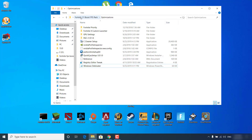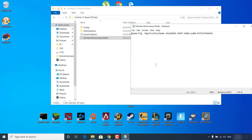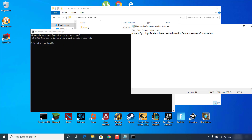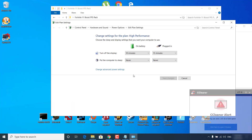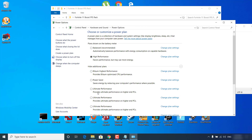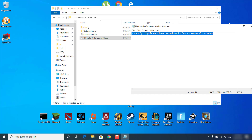Go back to the Fortnite Season 11 Boost FPS Pack and open the Ultimate Performance Mode folder. Open the notepad file, then click on the search bar, type CMD, right-click on Command Prompt and click 'Run as Administrator'. Click Yes. Copy the command from the Ultimate Performance Mode notepad and paste it in CMD. Press Enter — Ultimate Performance Mode is now enabled. Close Command Prompt, then type 'Edit Power Plan' in the search bar, open it, click on Power Options, and select Ultimate Performance Mode from the list.